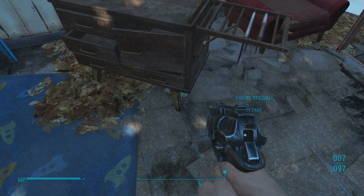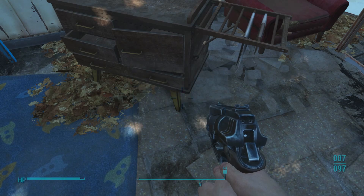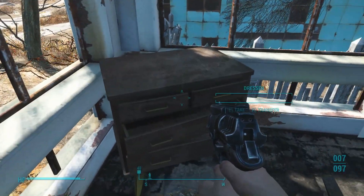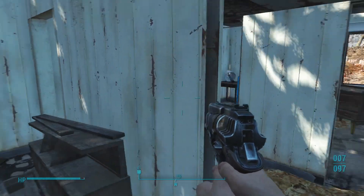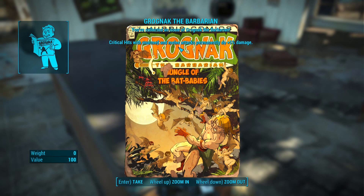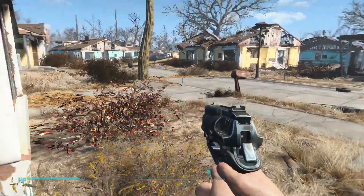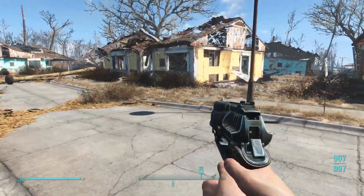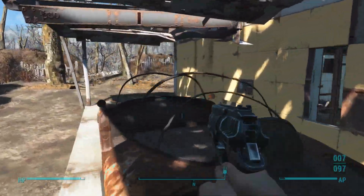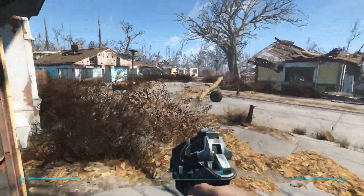We can take all this stuff. Pick an attribute to improve — let's do strength. Like how depressing, man. This is kind of a dark start, I guess it makes a little bit more sense — this is a dark game. You would think stuff like this would happen. That's crazy. Let's find Codsworth, he's got to be around here somewhere. I'm going to get that confused with Wadsworth from Fallout 3. There's got to be some good stuff in these houses though — let's see if we can do some looting.